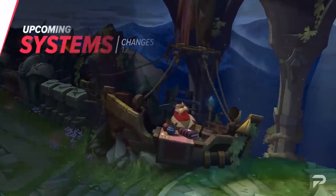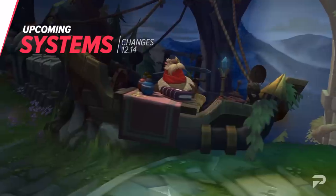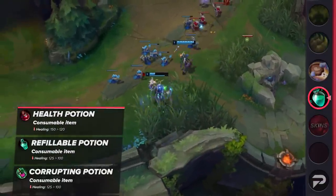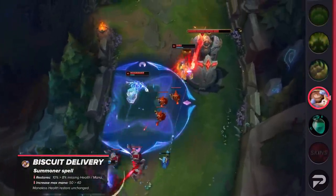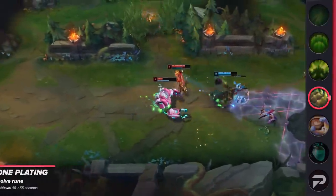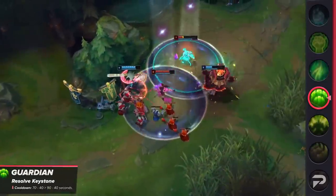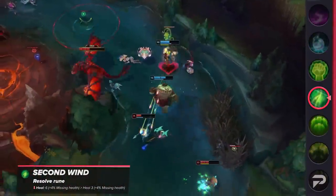Now that we've covered the skins, let's talk about the upcoming system changes. The current meta is heavily favoring scaling team comps, so changes are focused at addressing that. Early sustain from runes and items is being nerfed heavily. Regular health potion healing goes down from 150 to 120, while refillable and corrupting potions go from 125 to 100. Biscuit Delivery will restore 8% of missing HP and mana, down from 10%, and max mana increase drops to 40 instead of 50. Bone Plating cooldown goes up from 45 to 55 seconds. Conditioning now gives 8 armor and MR plus 3% of armor and magic resistance, down from 9 plus 4%. Guardian's cooldown increases to 90 seconds scaling down to 40, up from 70 seconds scaling down to 40. Second Wind's base healing is being halved to 3.